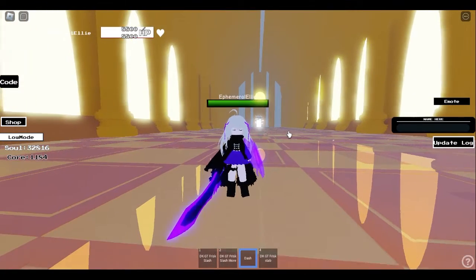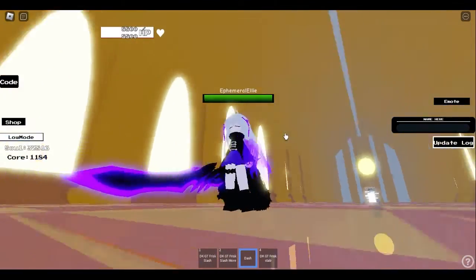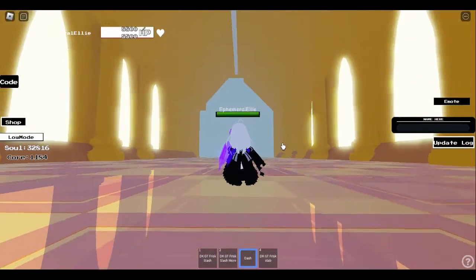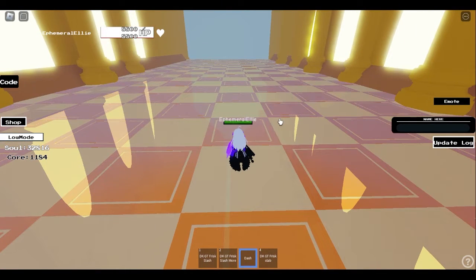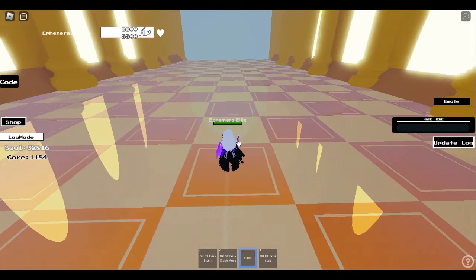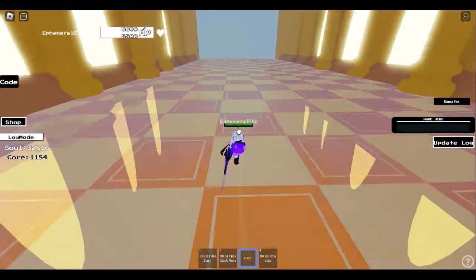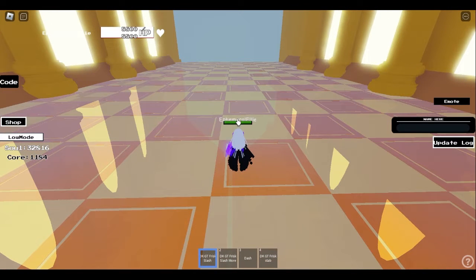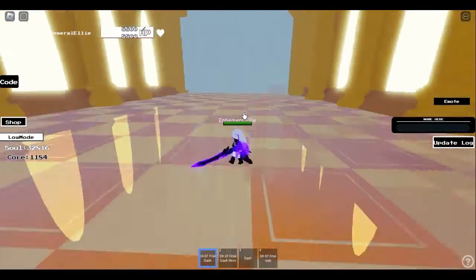This is the Frisk skin — look at just how amazing it looks. Look at that sword, and it even has a cute ribbon. Let me show you the ability and look at the sound — amazing sound, so cool. The first ability is dash — like every character, it's a pretty long dash honestly. The first combat ability is DK GT Freeze Slash — the hitbox for this one is crazy big.